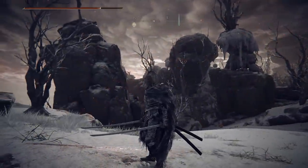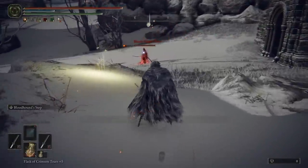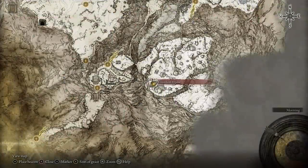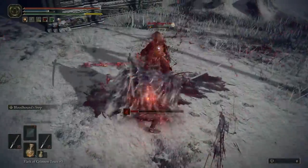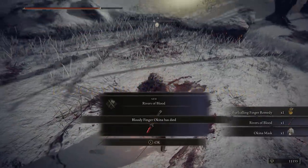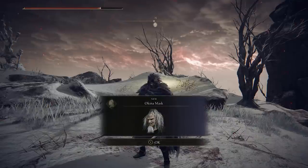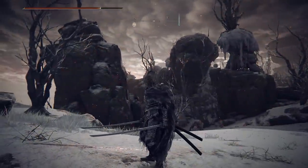For melee users, there's a really strong Oni mask for assassins or anyone using dexterity. You can find it at the Church of Repose, where an invader spawns as soon as you enter — the same one that also drops the Rivers of Blood katana, making it a nice double farm. The Okina Mask you get from it gives you 3 points into dexterity, which is a solid boost, though it comes at the cost of -44 focus. It's still usable in the end game though.